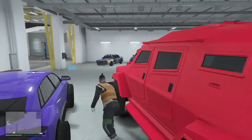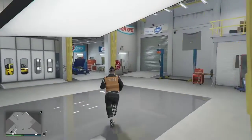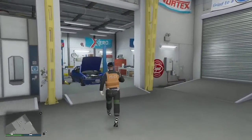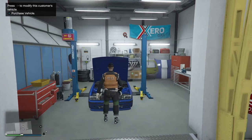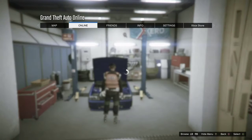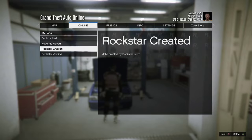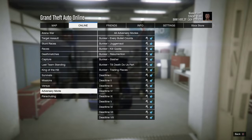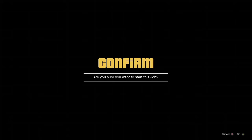Now you want to hop out and then make your way over to the service car. Once you've made your way to the service car, go to your jobs menu and start up the job 'Where's Credit Due.' You want to start that and let the job load up.